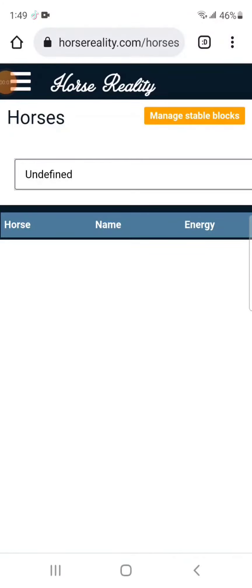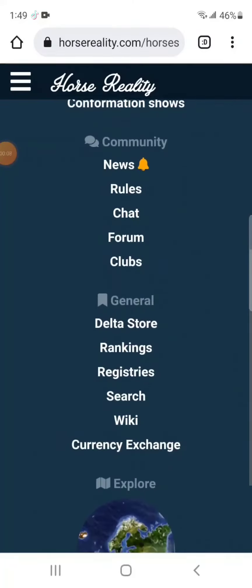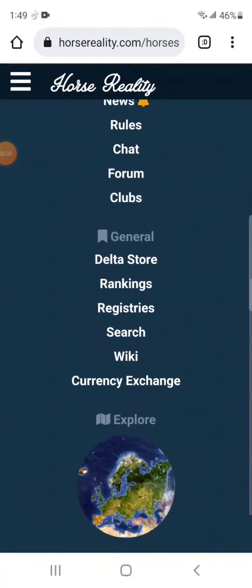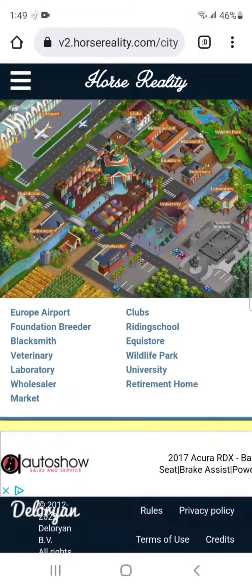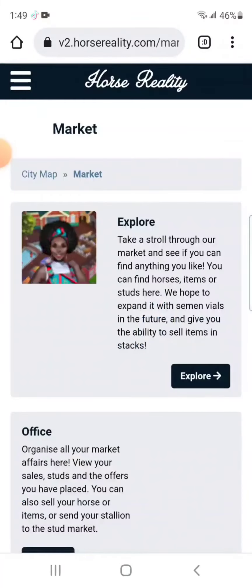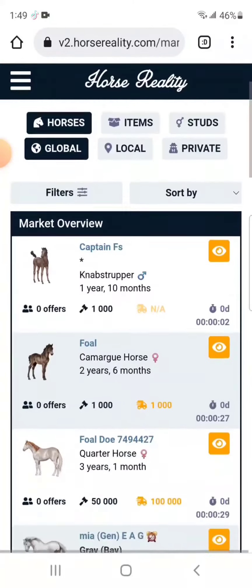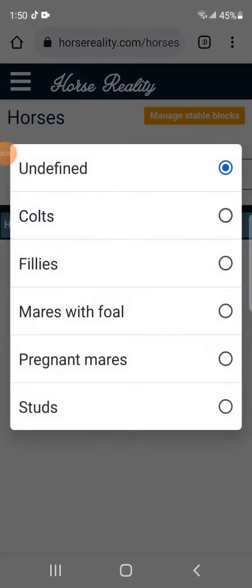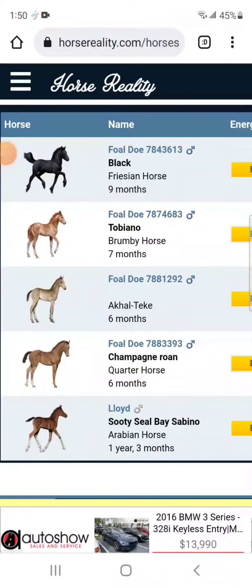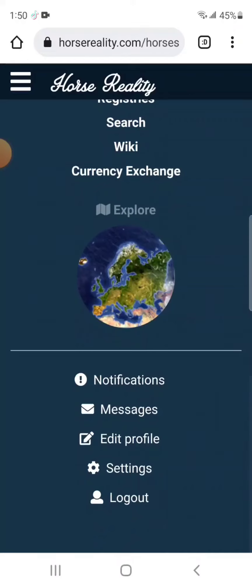Hi guys, so I'm doing a voiceover on this video because I don't want to write text. My username is SavannahHorseLover6000. Go to explore, go to market, press explore, and press that button. My foal is 9 months old and he is a stallion, so I'm just checking in this video on what kind of filters to put on.